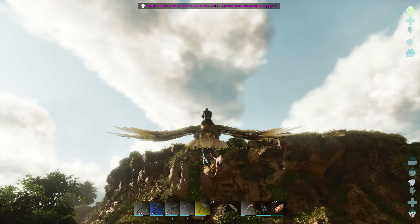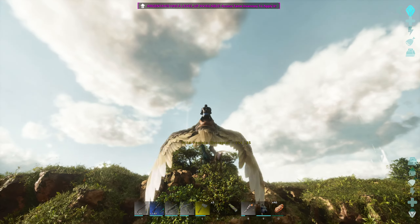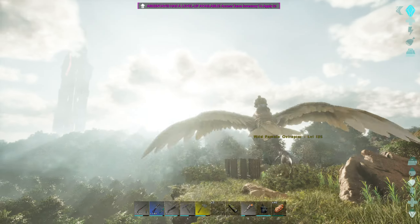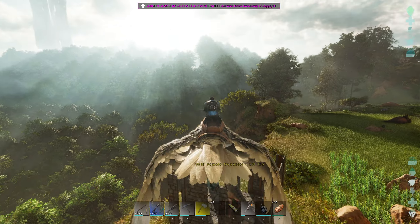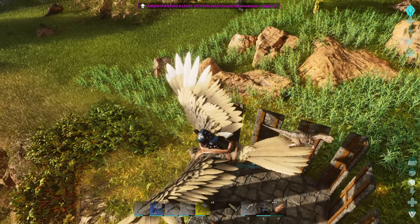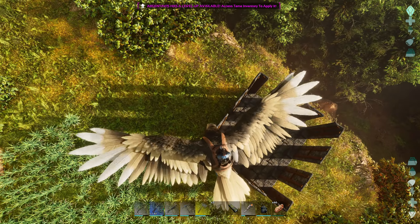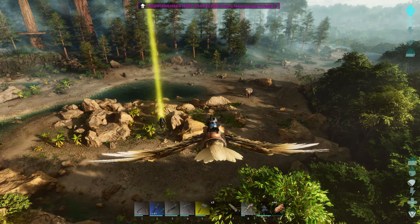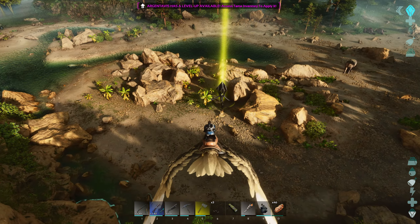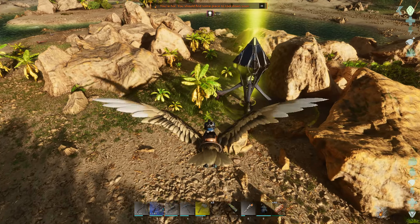Gotcha! We'll put him in our trap for now. I have some pteranodon eggs — it's not really what I want to use, since I think the size of the egg matters, but they're literally the only eggs I have. I'll figure out what I need to tame it, and then we might have to get some eggs from around the map. If not, we're using pteranodon eggs.